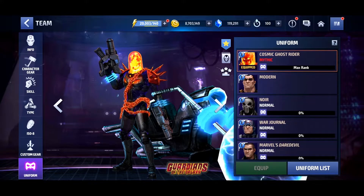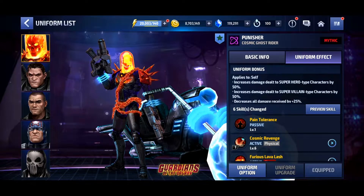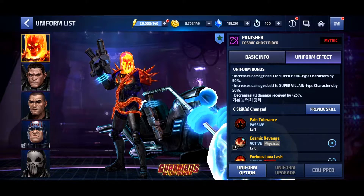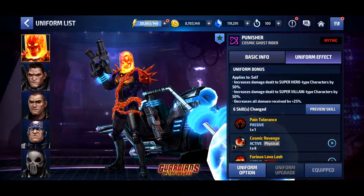Let's go over to the uniform and check it out. The uniform bonus is applied to self: increase damage dealt to superhero and supervillain types by 50 percent, and decrease all damage received by 25 percent. He's got a really big buff both to superheroes and supervillains — a flat 50 percent increase in damage. I think that scales better than just a 50 percent all attack buff since it specifically says superhero and supervillain.